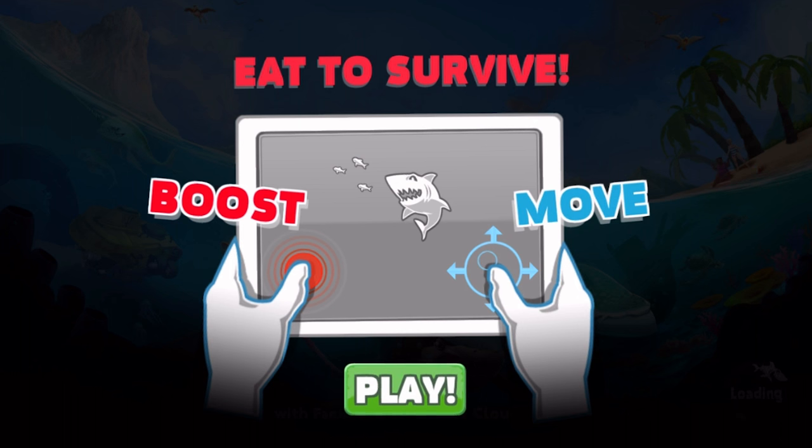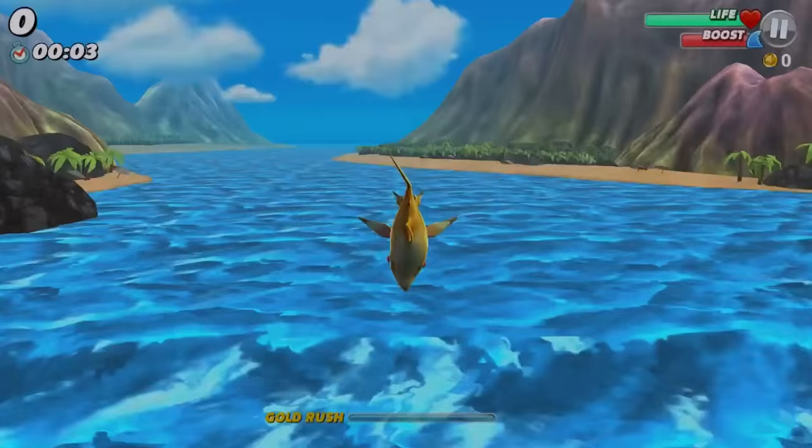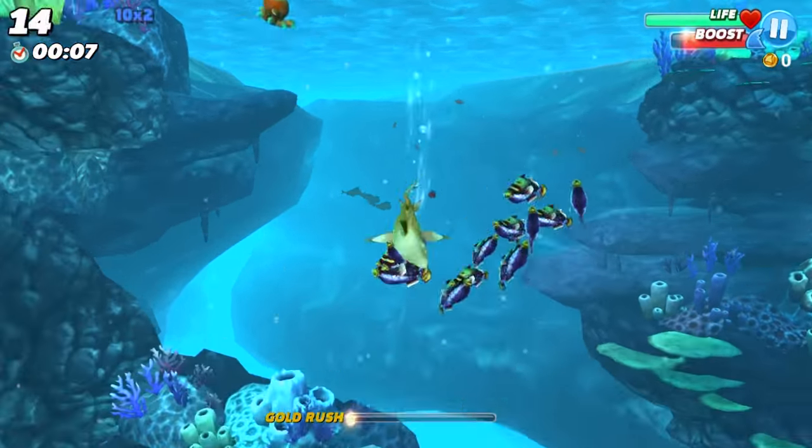Okay, so left is boost, right is move. Let's do this! Oh wow — we just dropped from the sky! So we move with the right and then boost left.